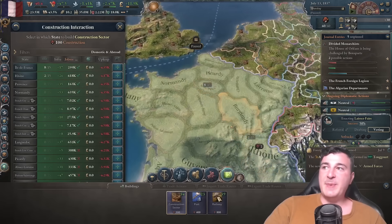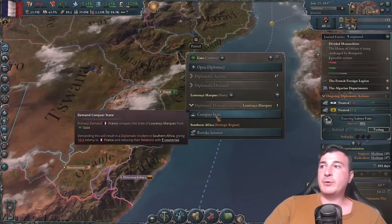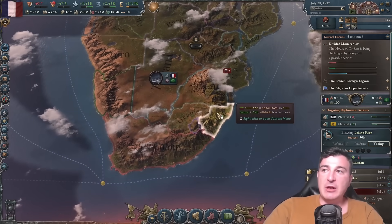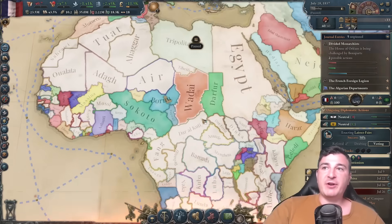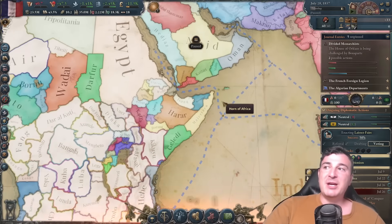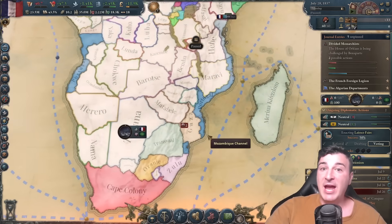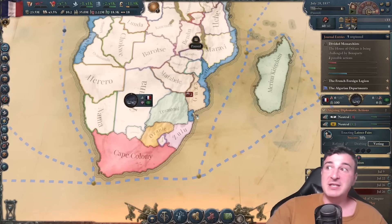Time to expand construction sectors — let's build three more in Rhone. It's also time to start our colonial empire: first conquer Gaza, make it directly part of our country, and use it as a foothold to get into Transvaal, Orange, and Zulu. We're going to prioritize the South of Africa, Arabia — these are easy pickings, and if we don't attack them, the British will. We want to prevent the British from getting to these provinces before we do.